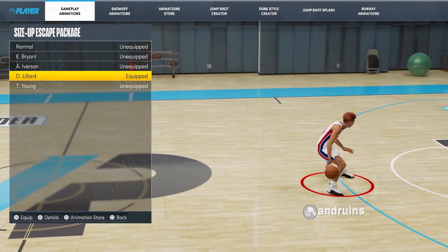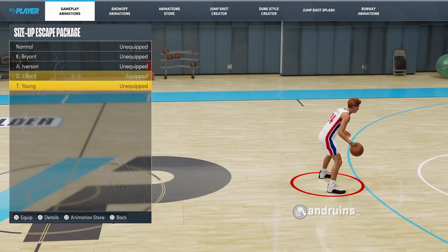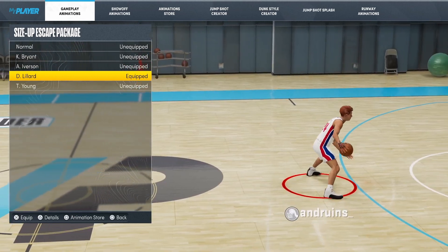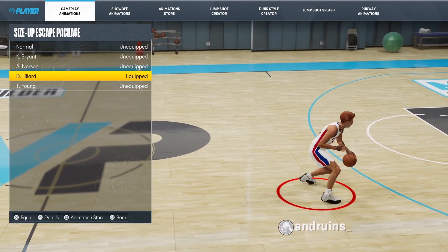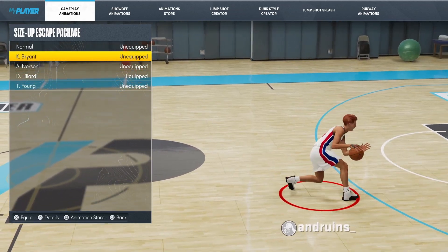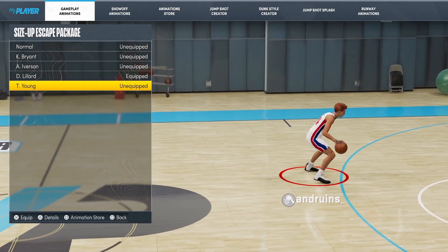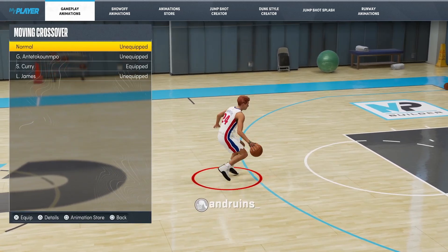Signature size up escape package — this is the Damian Lillard one, easily the best one in the game. I used Trey Young when the season first started, Damian Lillard came out around season three. This gives you that big step back I do all the time and the best fake-out moves. Allen Iverson's is horrible — do not use it. Kobe's was good for a brief moment but Trey Young or Damian Lillard is the way to go for speed boosting. For the step back and hesitation moves, Damian Lillard is the way to go.